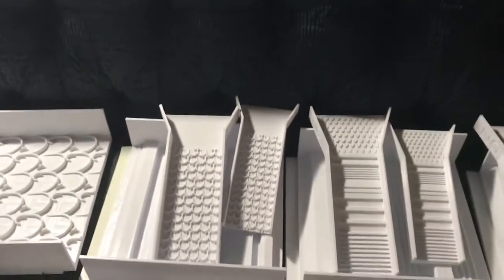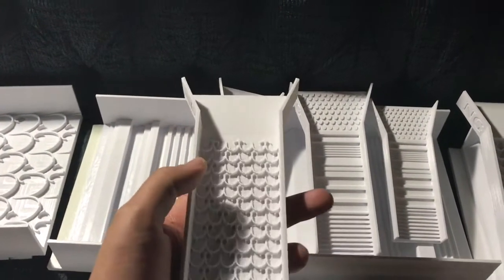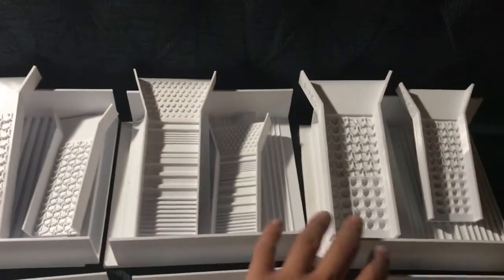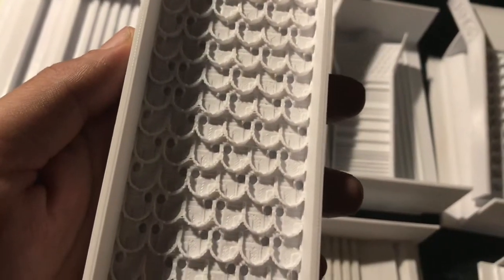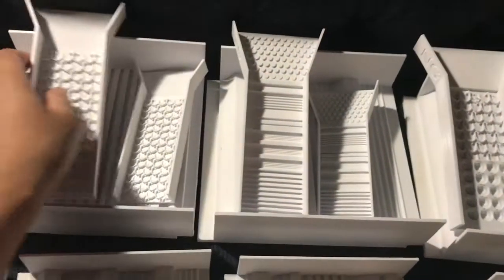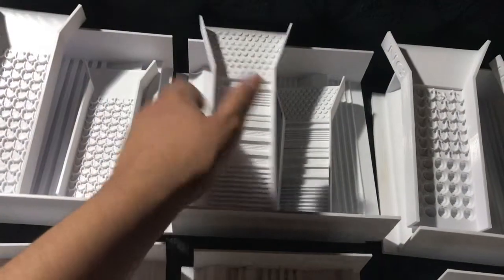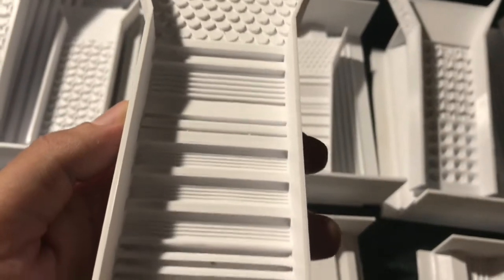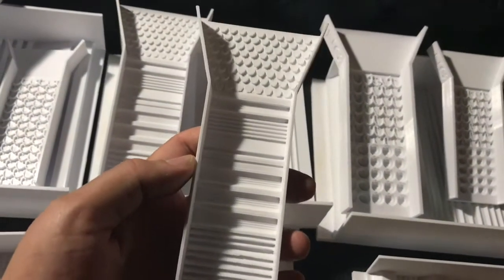I'm going to start off with the smaller items, which are the pocket sluices. They have two sizes and three different designs of pocket sluice. The first one has little divots and little holes for each divot to trap your gold. The smaller size is exactly the same, just more convenient. Here's the second one — again, the smaller size is the same, just a little bit more convenient and smaller.